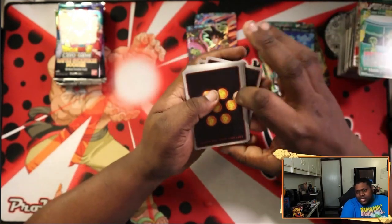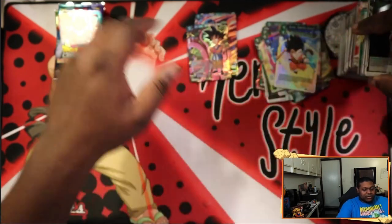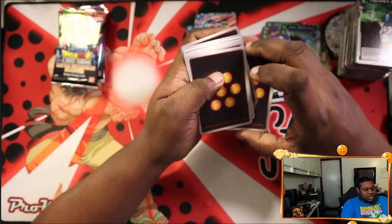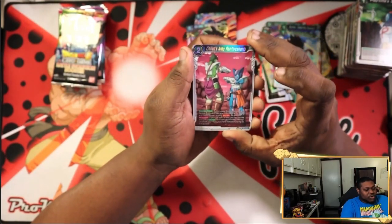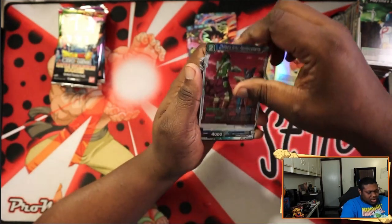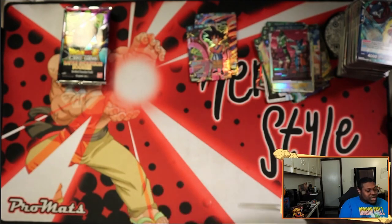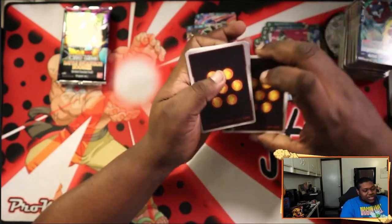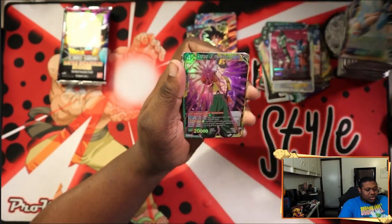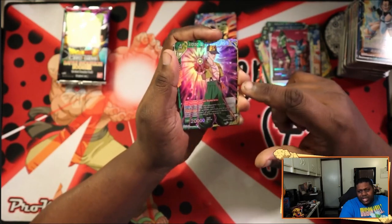I'm not sure if there are god packs in this set. We got foil Flying Nimbus and rare Play Time is Over. Then foil Frieza's Army Reinforcements — I think I only had two of these, so I wouldn't mind a third. Bergamo as our rare. It looks like the right side wins unless we don't pull a secret rare. We got the Android 13 The Mission Begins — that card is going for between five and seven dollars right now, not too bad to pull.